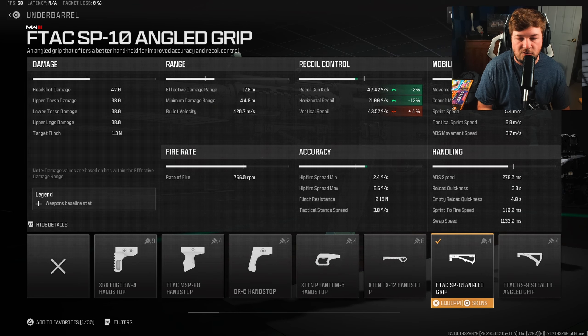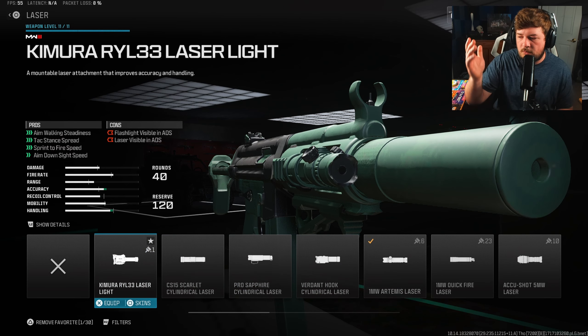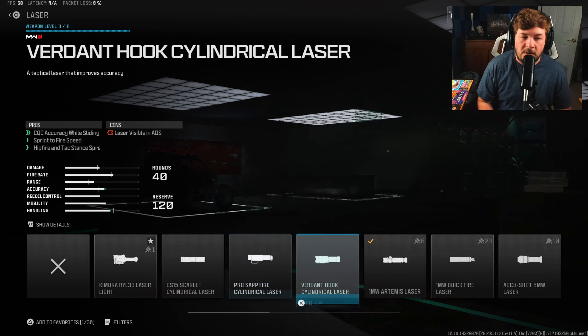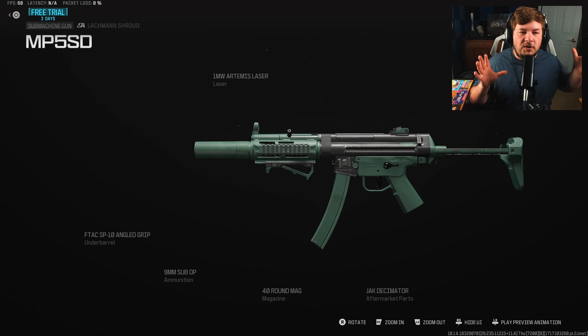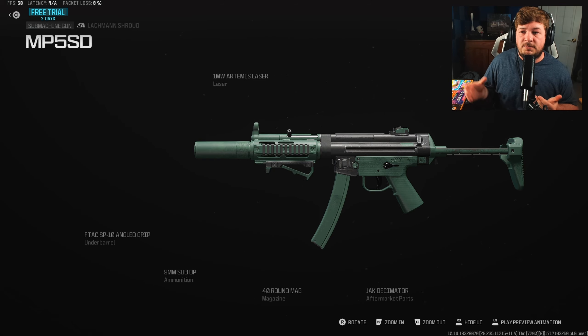That gives you 12% to the horizontal along with 2% to the Gun Kick Control. The final attachment is the 1mW Artemis Laser, which is going to give you Aiming Stability, aka Visual Recoil Control. The barrels for this weapon aren't great — same situation with the stocks and optics, I didn't want to run any of it. So this is one you can swap to a different laser sight if you want. I'm not a fan of visible lasers, so if you want to run the Kimura RYL-33, feel free. But for my build, I am using the Artemis.